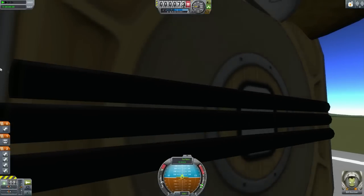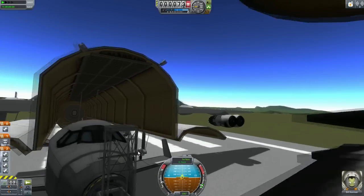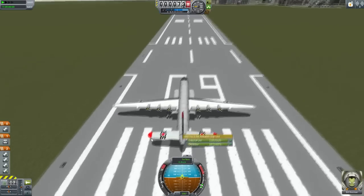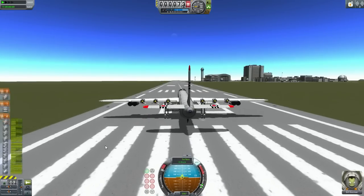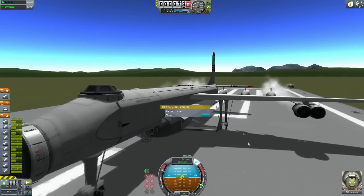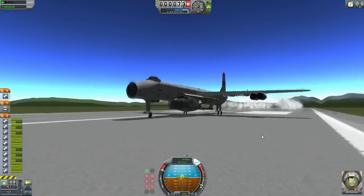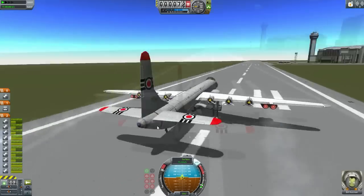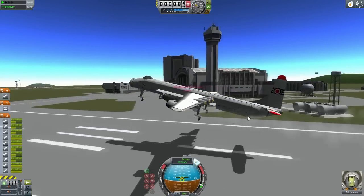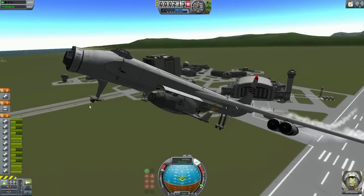These black lines here are the control surfaces for the pitch. The pitch was kind of low. Full throttle. This cargo bay is virtually useless because the Goblin is too big for it. I should get lift off pretty soon — yeah, here we go. I have a wheel back there just to ensure that the back of the plane doesn't hit the ground. Press G to retract the ugly wheels.